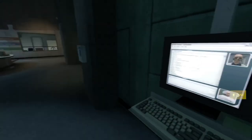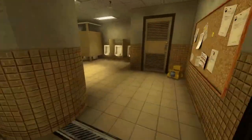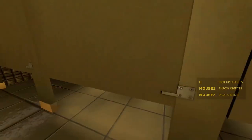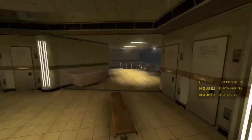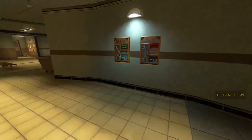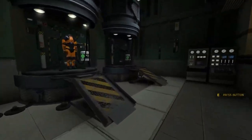One morning, 27-year-old Gordon Freeman reports to work at the Black Mesa Research Facility. After putting on his HEV suit — equipped with a speaker that provides updates on protection and health status via a robotic voice — he goes to a lab, where he is asked by his supervisor to place a sample of anomalous material into a spectrometer. This causes a resonance cascade, opening a portal to an alien dimension.